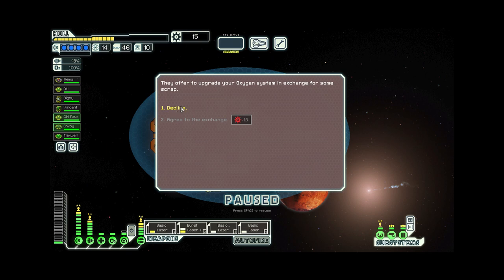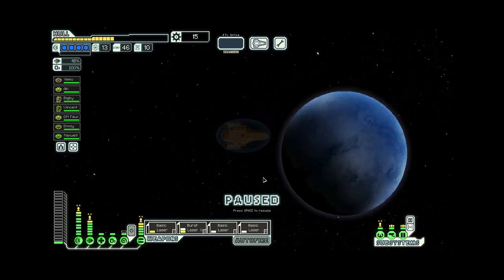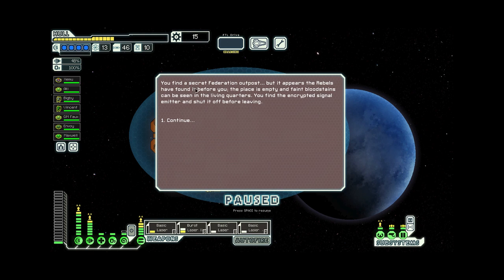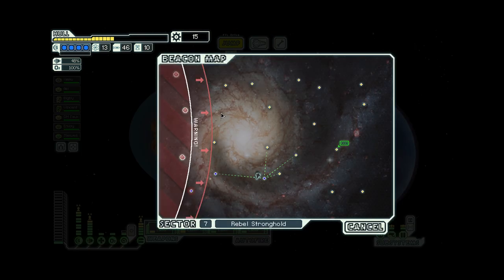Our oxygen system wasn't particularly critical, but the nice thing about having an upgrade is that if that system takes damage, the upgrade slot will sort of absorb the damage first. We'll thank them and prepare to move on. A Federation encrypted signal is being broadcast from a nearby planet. You find a secret Federation outpost, but it appears the rebels have found it before you — the place is empty and faint bloodstains can be seen in the living quarters. You find the encrypted signal emitter and shut it off before leaving. A very dark encounter — such is the fate of people who serve the Federation caught in this rebel stronghold of a sector.